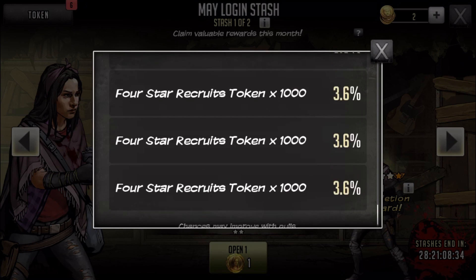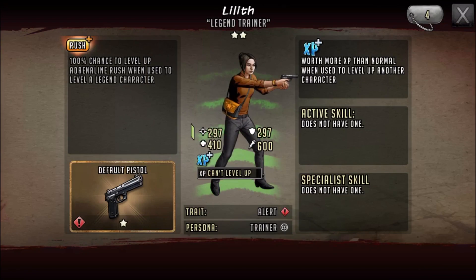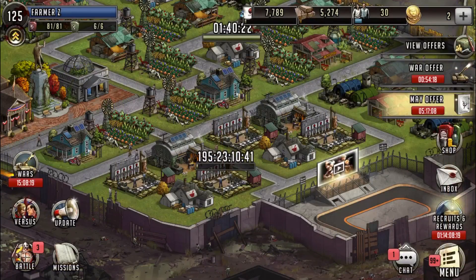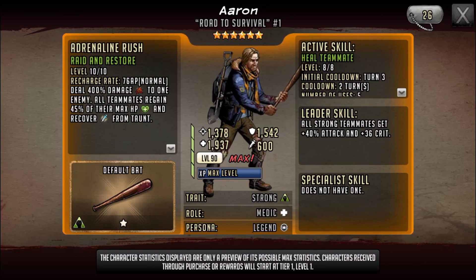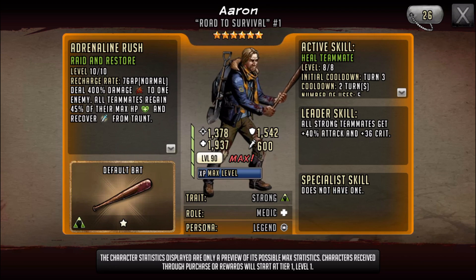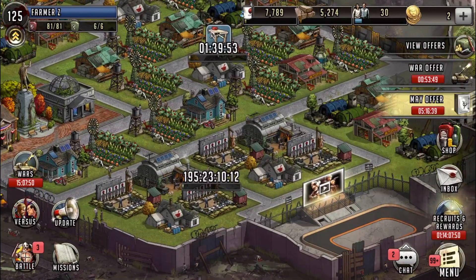I don't know what's in the second stash yet, but it's cool that it shows percentages for getting items, and those change as the pools improve over time. The Aaron character also came out. Nothing too spectacular — he does damage, he heals, but his attack is pretty low. HP is good, defense is okay. In my opinion he's more of a character for survival road. I'd recommend six star green Negan or six star green Carl over him.